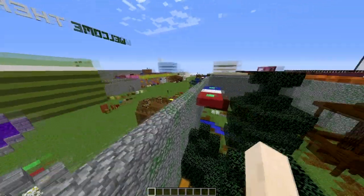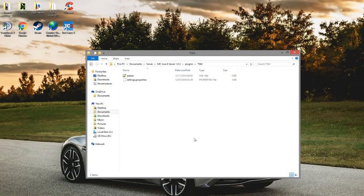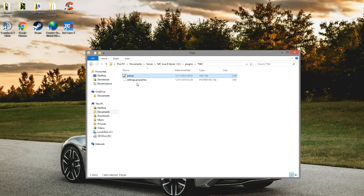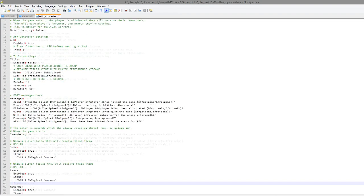In the TSM folder there are two files: the first is arena.yml, which you don't need to worry about, and the second is the properties file. Let's open that up — there are a few things we can edit, such as messages, which is quite cool.